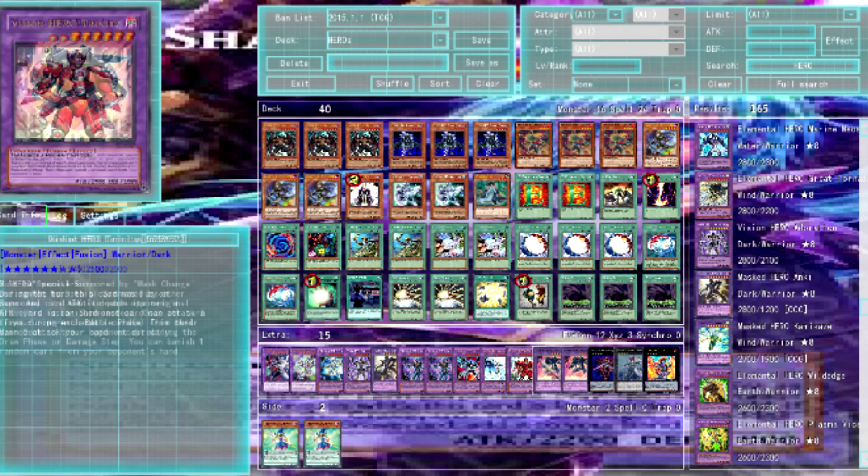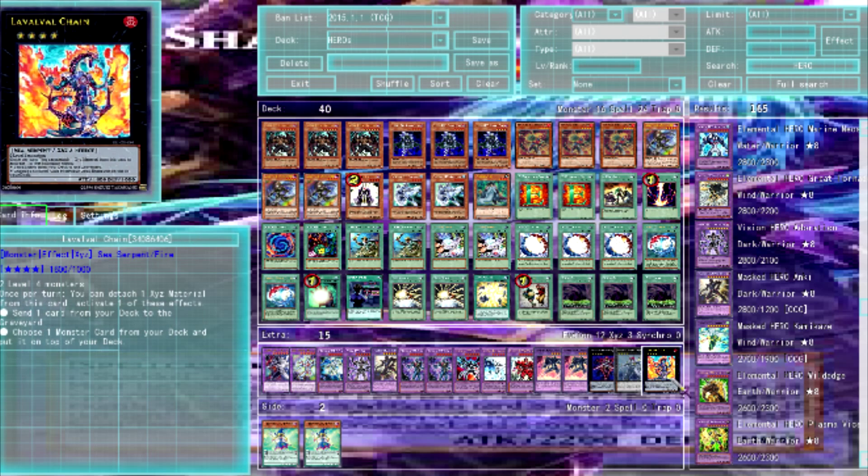Dark Claw banishes all cards your opponent sends to their graveyard, and if your opponent adds a card from their deck to their hand you can banish one card from their hand. For XYZs we're running Blade Armor, Exciton, and Number 39: Utopia — level four options.